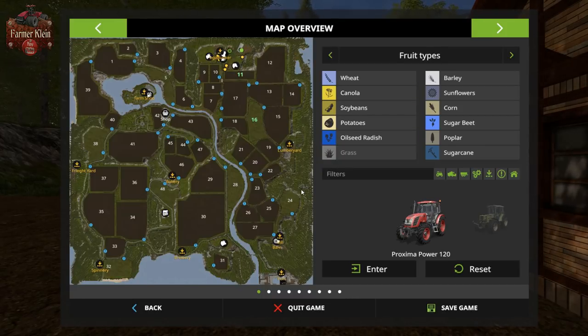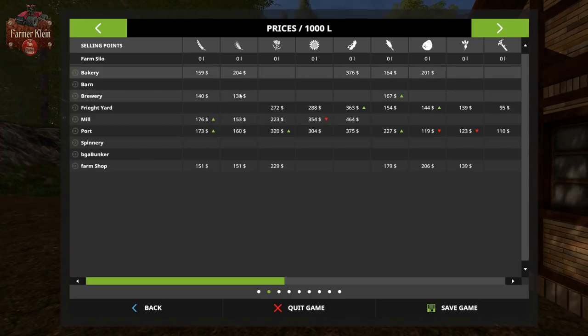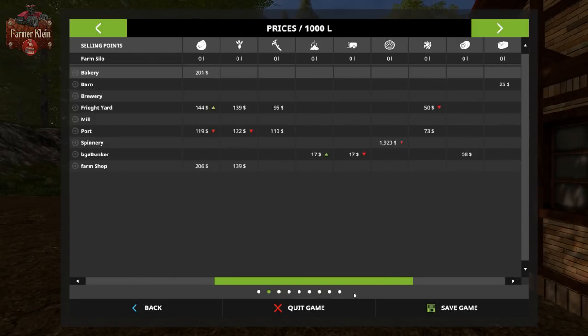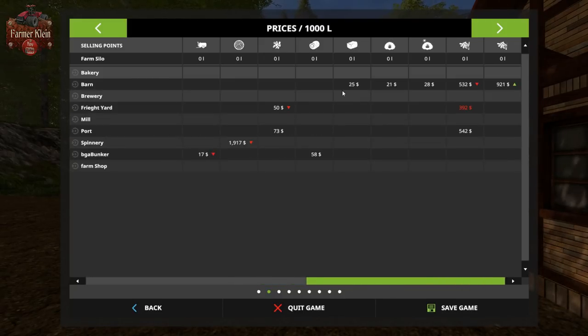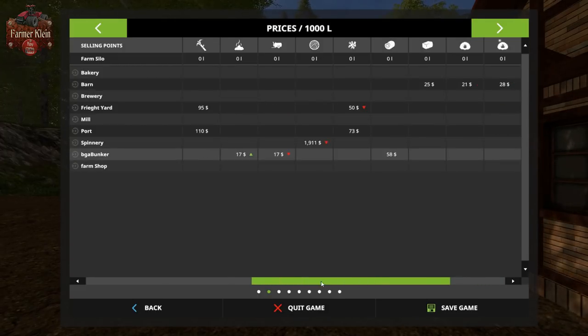We start this map on hard mode, and on hard mode we don't start with any particular crops. There are several sell points scattered around the map — looks like two main ones that take most crops, plus scattered others that are more selective. We also have a sell point for wool, two for wood chips, a BGA that takes manure, slurry, and silage, and a barn sell point that takes hay, straw, grass, wood chips, and pellets. The price for wood chips is extremely low, as are hay, straw, loose grass, and silage.